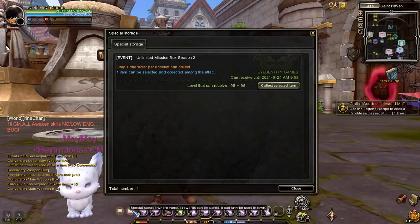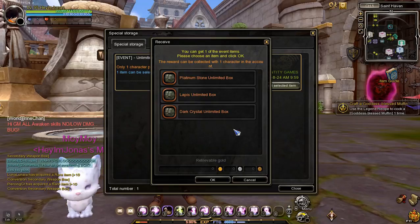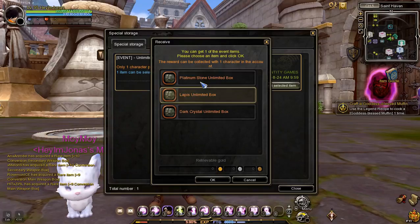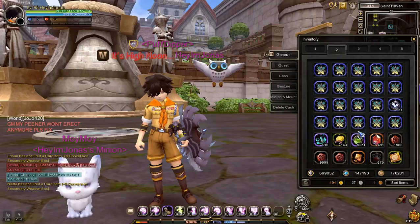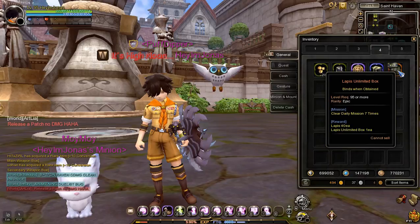The first thing you need to do is collect the unlimited mission box in the special server storage on the lower left of the screen. Press the collect button — you will see three different unlimited mission boxes: platinum, lapis, and dark crystal. Important note: you can only get one unlimited mission box, so make sure to pick the materials you currently need. I recommend choosing the lapis unlimited mission box because lapis is the hardest to farm compared to platinum stone and dark crystal, which you can easily get when doing nest missions.